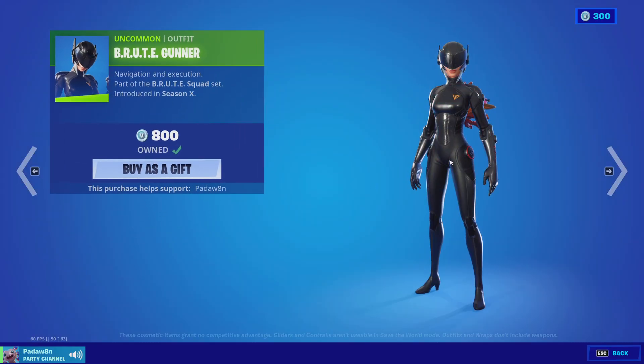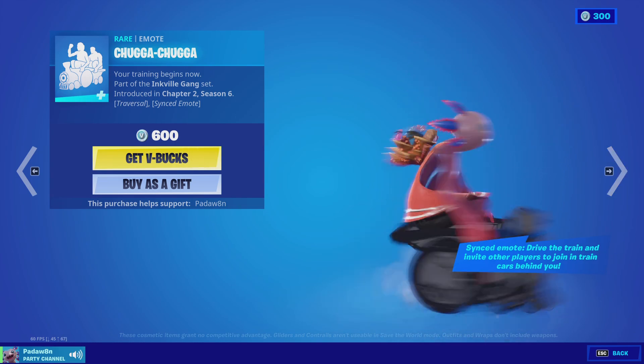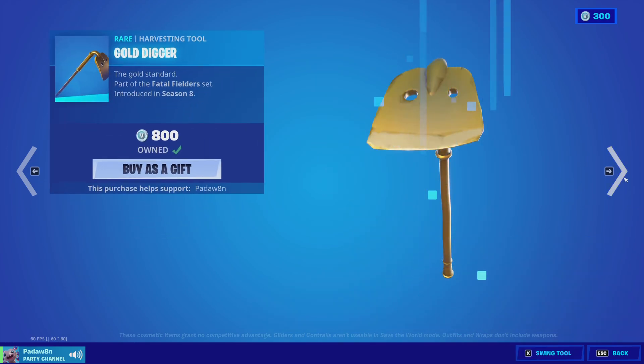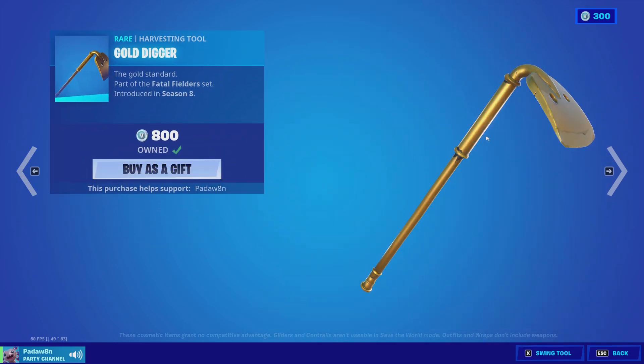Next up, we have the brew gunner skin with the munitions expert. What was that — if chugga chugga? All right, then we have the gold digger and the fire spinner. I didn't let you hear the noise the best. There you go.